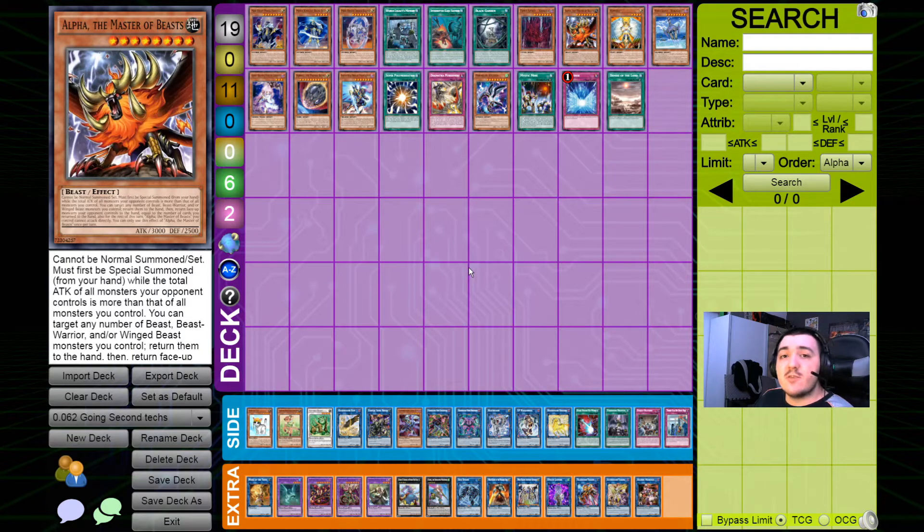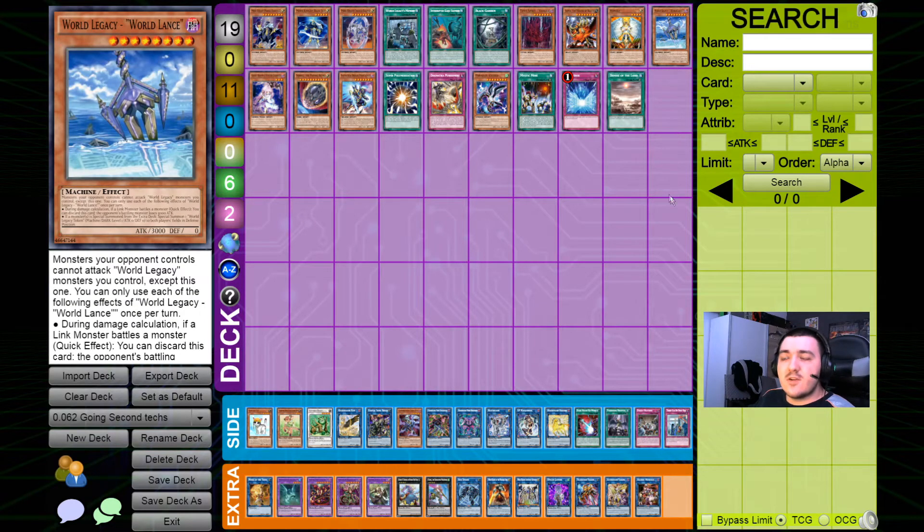Then there's Alpha the Master of Beasts, who's pretty well known recently as a very powerful going-second staple. Not only can it bounce a card from your opponent and then special summon itself again because the special summoning part is not a hard once-per-turn, but it can also be an extender. Especially because Magius and all the Crusadia link monsters have very low attack points — Magius only has 100 attack — so in most cases, especially against a combo deck, Alpha Master of Beasts is almost always going to be able to special summon itself and then either function as an attack boost for Equimax or as an extender into a Magius zone to search your card and be used as link material further on.